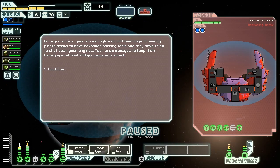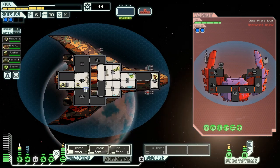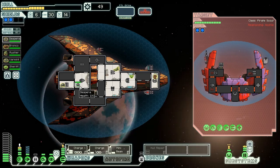Once we arrive, our screen lights up with warnings. Nearby pirates seem to have advanced hacking tools and have tried to shut down our engines. Our crew managed to keep them barely operational. We move in to attack. That sucks — we lose a whole bunch of evasion all of a sudden. He's got some pretty nasty weapons, and we're going to take some hits. It also seems to actually shut off the engine system, so Desperado can't actually man it, which reduces our evasion pretty significantly.